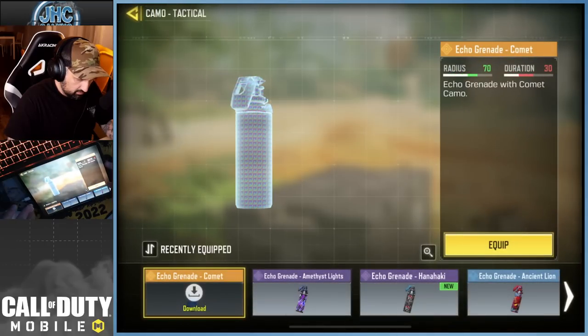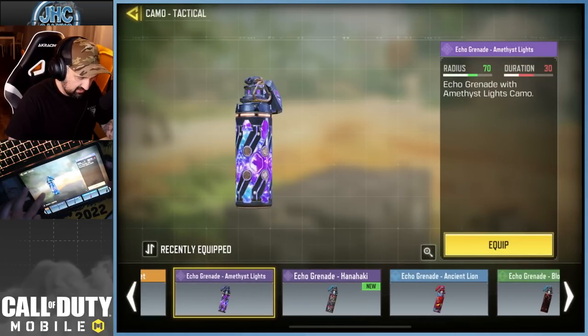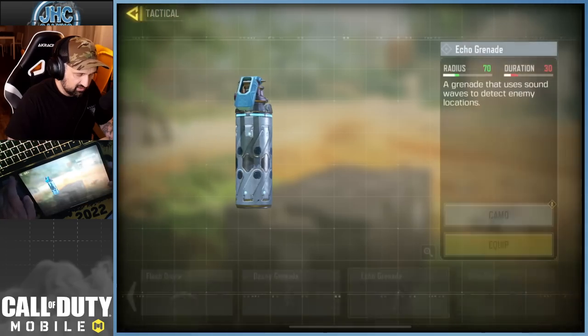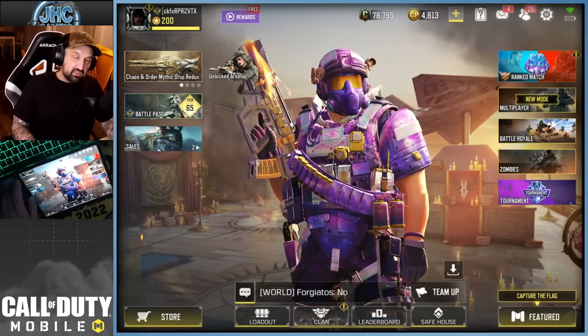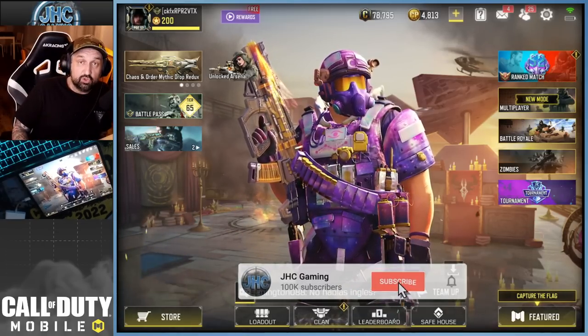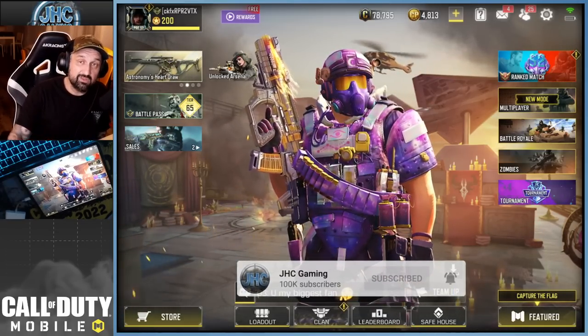Echo grenade camo — oh, I had one already, the Amethyst Light. So that's my second epic and I have the legendary. Anyways, that's gonna be it for now. Hope you guys enjoyed the video, leave a comment below, smash like if you enjoyed, subscribe for more, and I'll see you guys in the next one.